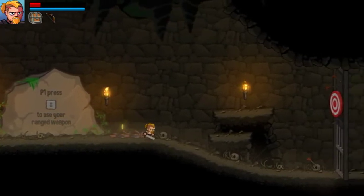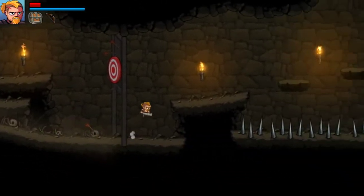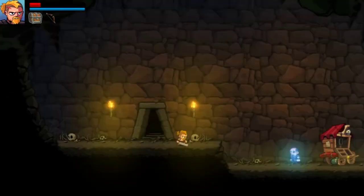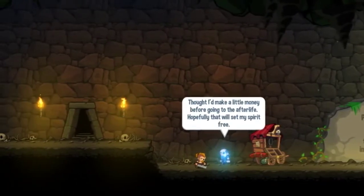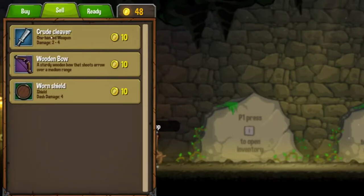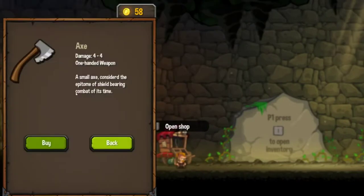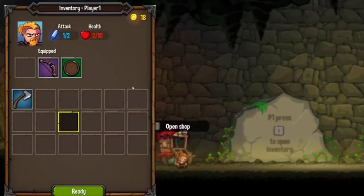You also have a ranged weapon to solve puzzles, even though you can do this with melee too. The ranged weapon uses the energy bar so you can't just spam it. The ranged weapons seem to have different effects. There's Papagosan, who sells you stuff and cool weapons. The sell price is one-for-one, so you get back whatever you paid, which is nice — most games give you like 10% back.